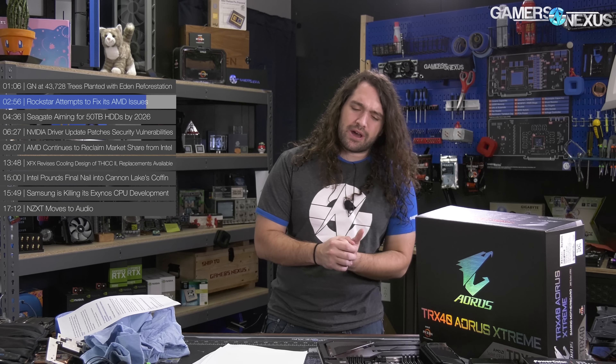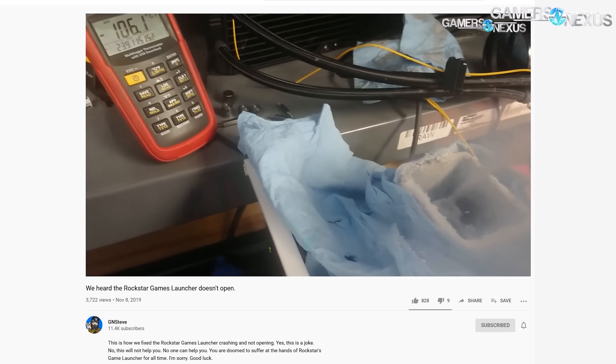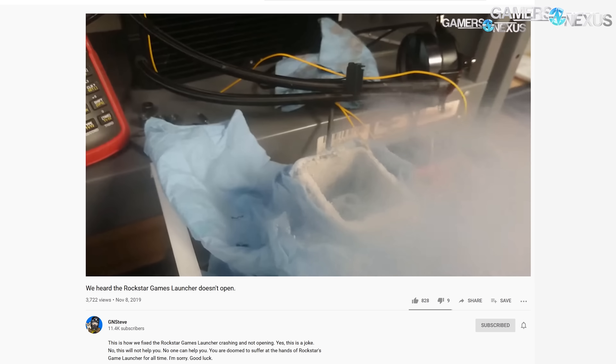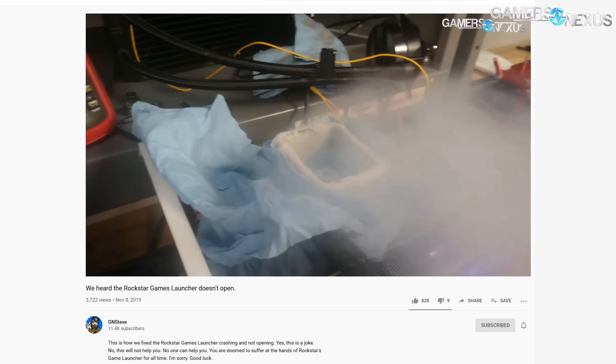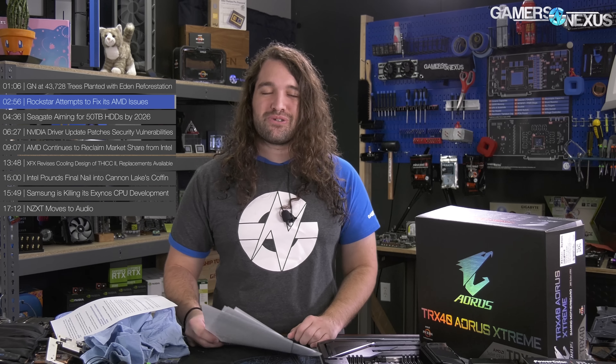There have been worse launches in the past, but this one's the worst we can remember recently. We have more coverage coming up on it. If you go to the GN Steve side channel, I posted my fix for getting the Rockstar Games launcher to launch — it's a 32-second clip that should help a lot of people out. It's definitely very serious and very helpful and doesn't at all involve liquid nitrogen or sarcasm.